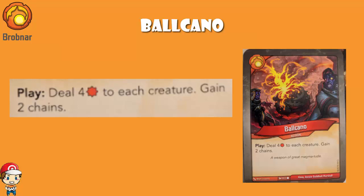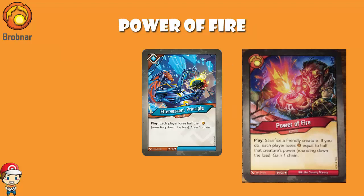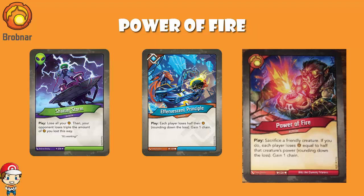The next card we can look at is also a Brobnar card - it is Power of Fire. It is an action card, and it reads: sacrifice a friendly creature. If you do, each player loses Amber equal to half that creature's power, rounding down the loss. Gain one chain. Now this is absolutely brilliant. It reminds me quite a lot of Effervescent Principle, a Logos card from back in Call of the Archons, that said each player loses half their Amber, rounding down, gain a chain. Or something like Shatterstorm, whereby you lost all of your Amber, which sounds really bad, but then your opponent lost treble the amount you did. Yeah, that worked out quite nicely.